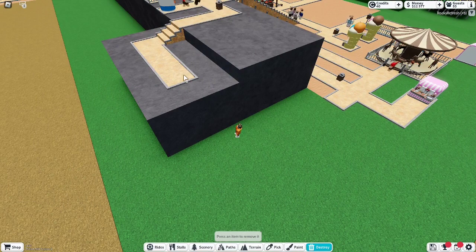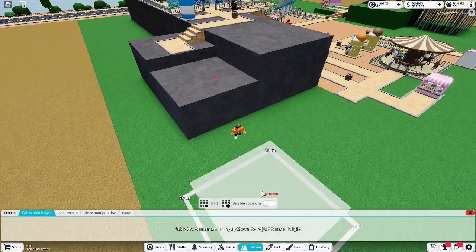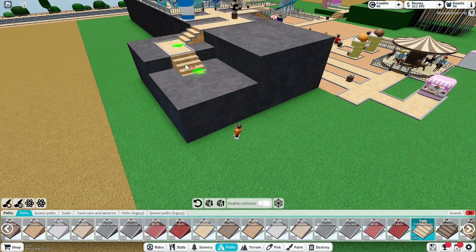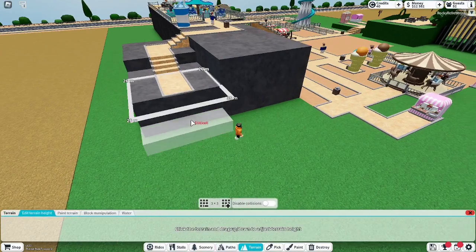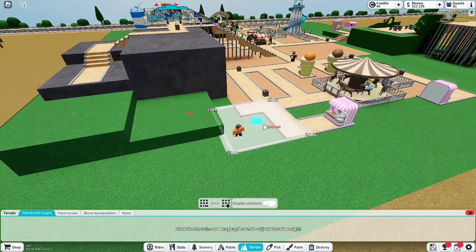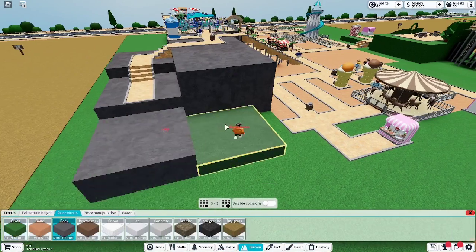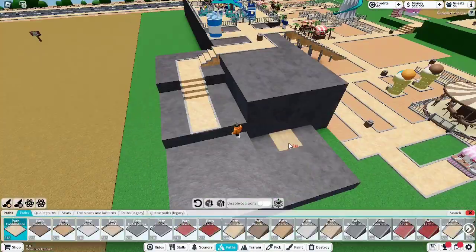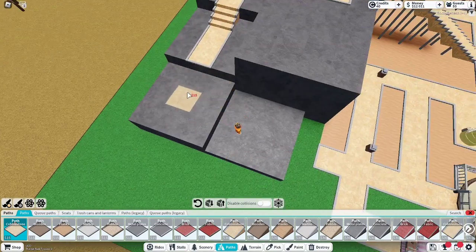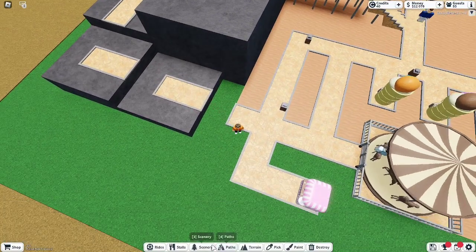So if I just get rid of those — change the terrain, maybe go down like that. Add some stairs going down. I think I'll keep the terrain going down. Yeah, that looks perfectly fine. So if we paint the terrain to rock like we want. Another thing great about this is we can add some stools, maybe — we can add some stools.